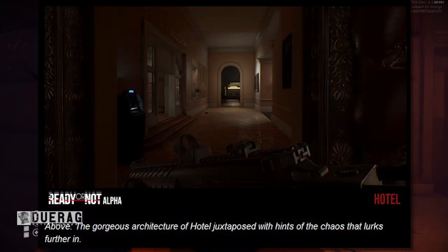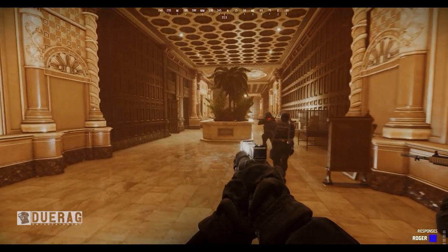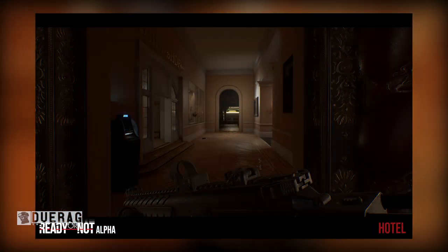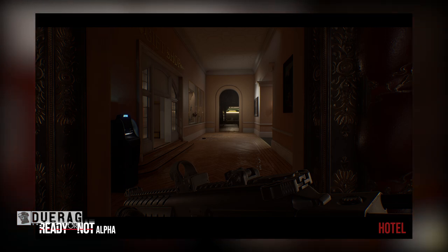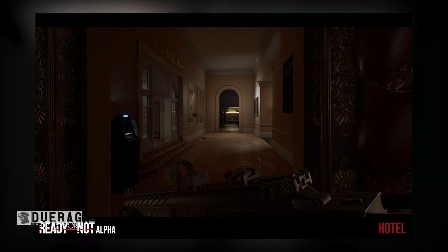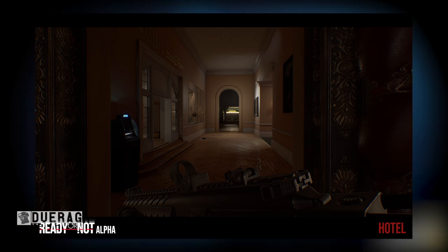The caption says 'the gorgeous architecture of the hotel juxtaposed with hints of chaos that lurk further in.' Hotel is a big map that hasn't been updated since around February, so I basically knew it inside and out. This newer version looks so different — the old hotel was brighter and livelier, but this one looks like it's been abandoned at some point.